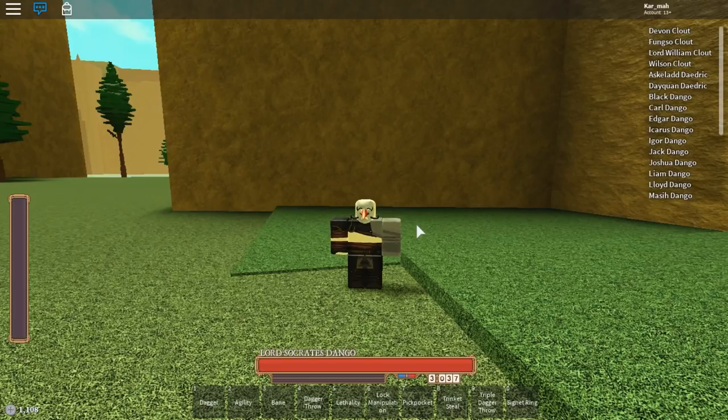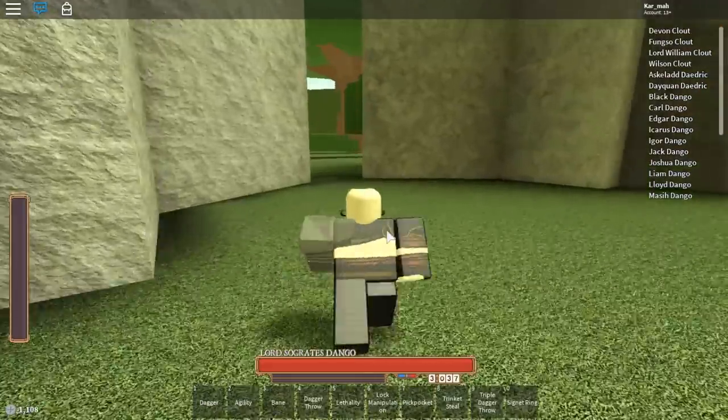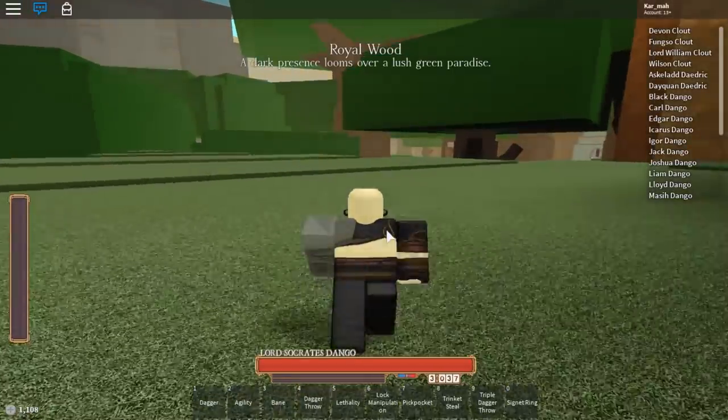I didn't know about the injury cap at the time, so I just kept going through the process and luckily got my arm cut off fairly quickly. My friends, however, needed four or five rounds of doctor visits before they got their arm cut off, which cost a lot of money — that's why you need at least 800 silver. Once your arm is cut off, you know where to go: Scroomville.